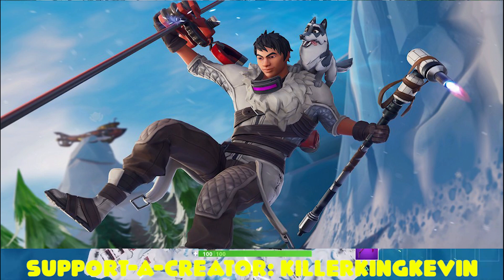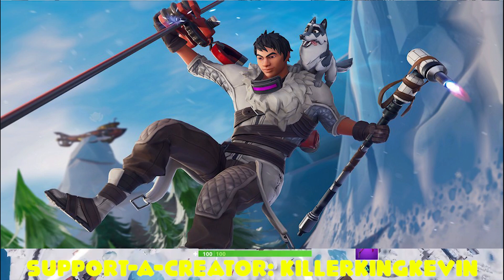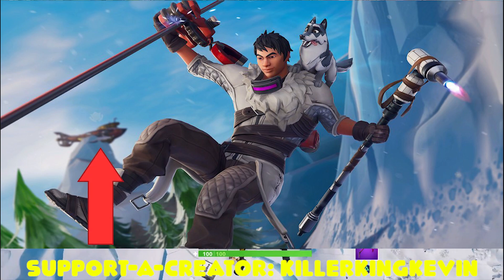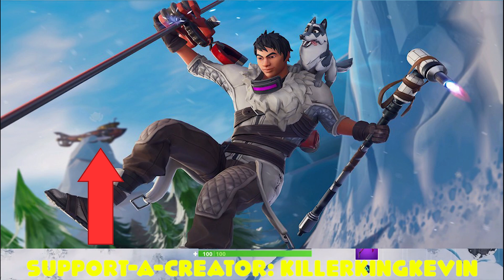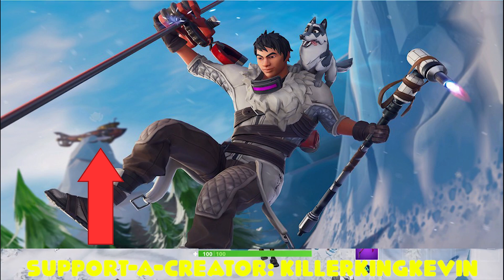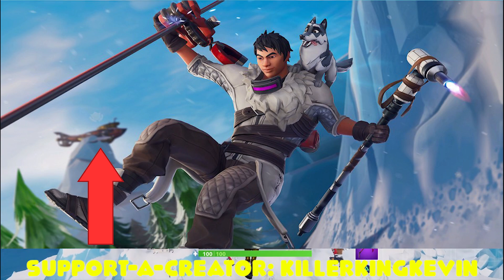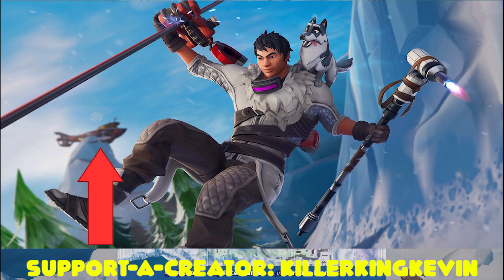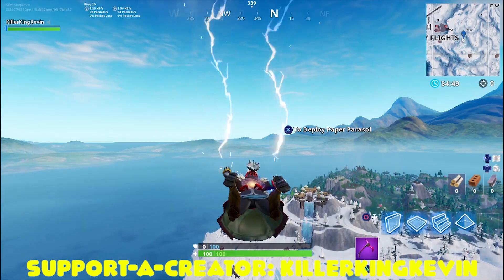You can see the Zenith outfit with its own pickaxe — you unlock this pickaxe once you complete all the challenges. On the left-hand side you can see a submarine, or possibly a plane — it's broken and sitting on top of an iceberg. On top of the broken structure there's an emblem marking the secret battle star location.